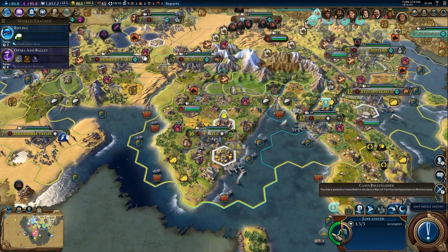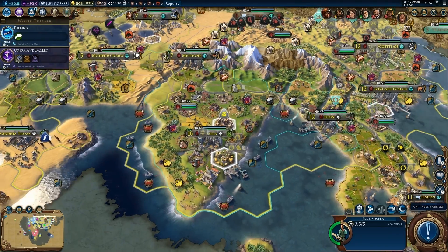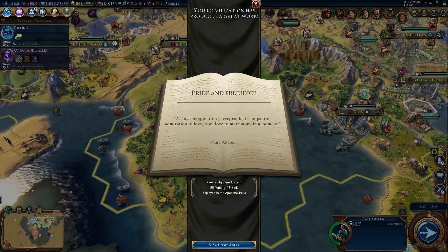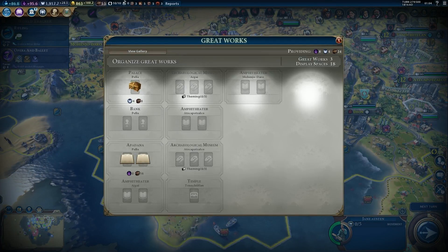I've gained a casus belli to declare war on Montezuma for world territorial expansion. Jane Austen has arrived as a great person, and her great work is of course Pride and Prejudice.